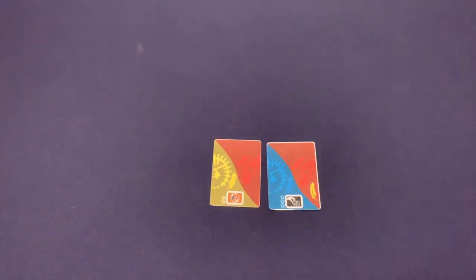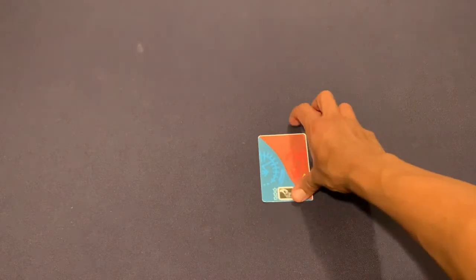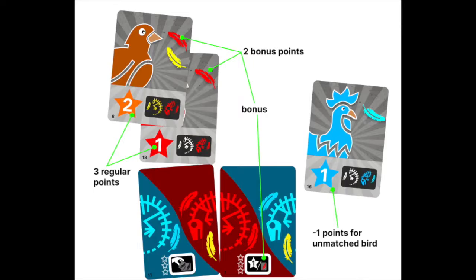When the last card is taken from the digsite, everyone gets one last optional turn, including the person who took the last card. Then, everyone calculates their score.